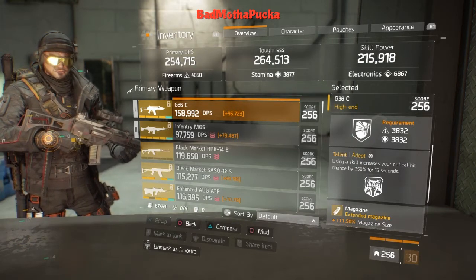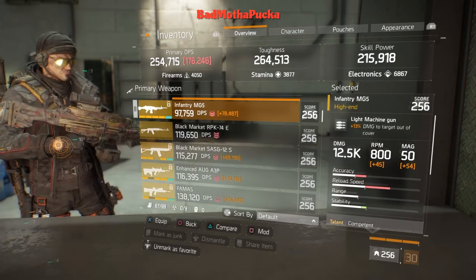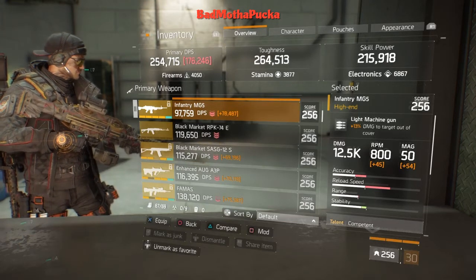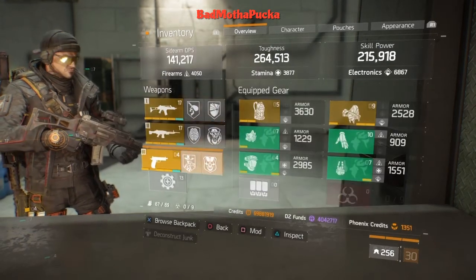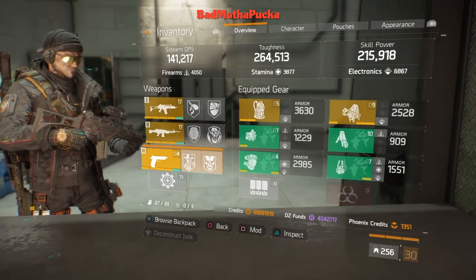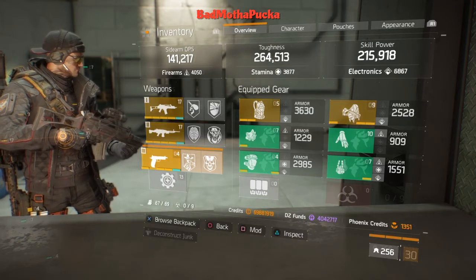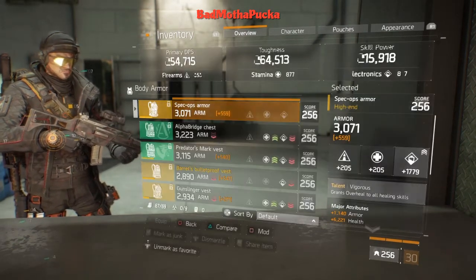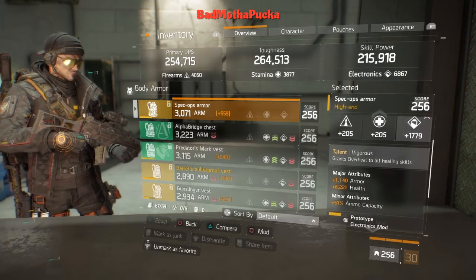For my secondary I'm using the MG5, simply because I was doing some PvE and an LMG works pretty well for that. I won't recommend it for the dark zone. Pistol didn't change anything — everybody knows pistol with Harmful or doing that nine-talent glitch on your alpha build, but I'm not like that.